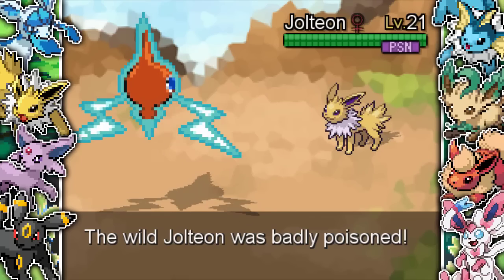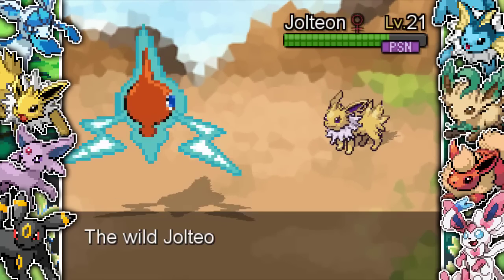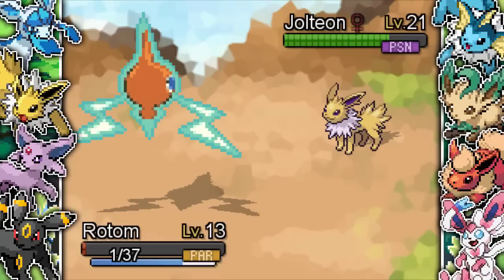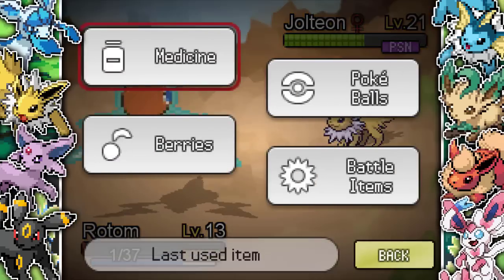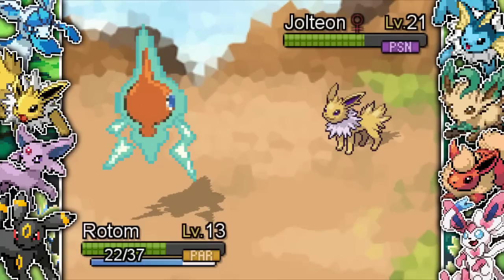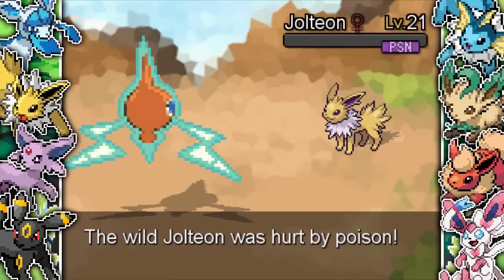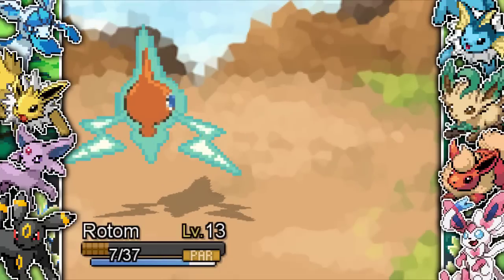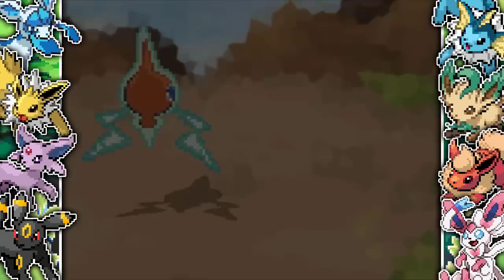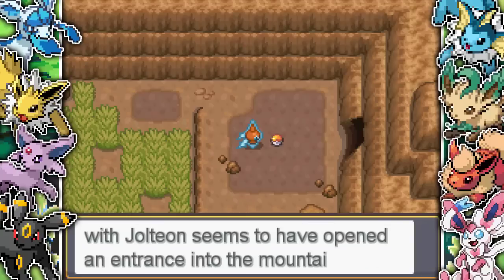Luckily I resist Pin Missile with Rotom and I get off a cheeky Toxic. Then it's just time to stall. I keep Astonishing it but it has Thunder Fang which, even though resisted, still does a lot of damage. It does outspeed me so Astonish isn't going to get a flinch. I survive on 1 HP and it paralyzes me too, which is very unlucky. I have to use my only Super Potion because otherwise I'm going to lose. I keep Astonishing it and luckily poison kills - Jolteon falls and I get 1100 XP, which is two levels for Rotom. I also learn Double Team - Toxic stalling with Double Team is going to be the most useful set ever. We defeat Jolteon and find the Thunderstone on the ground.